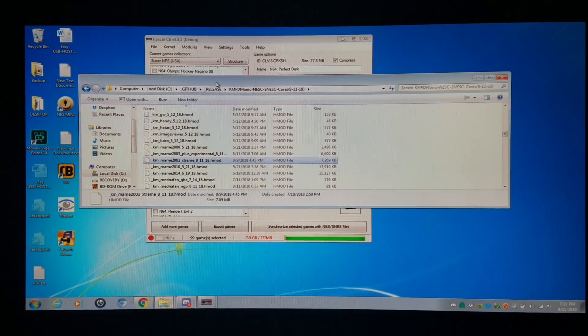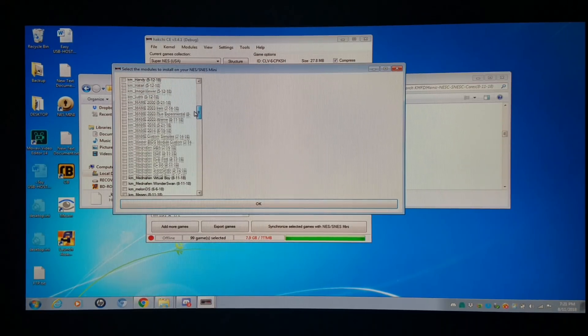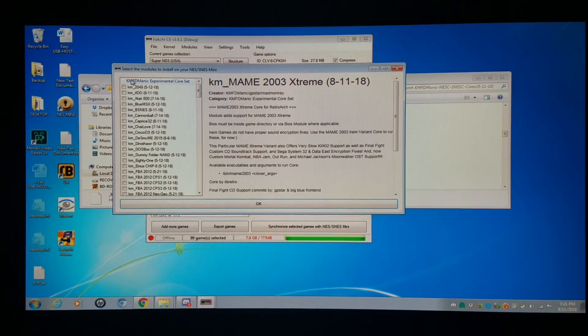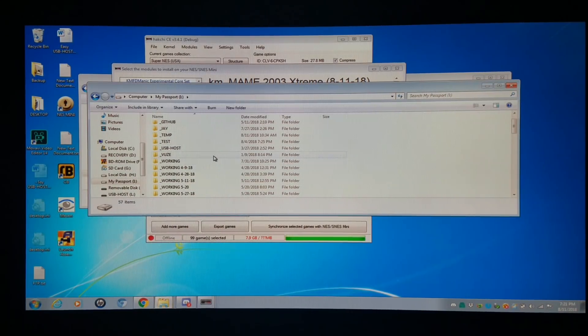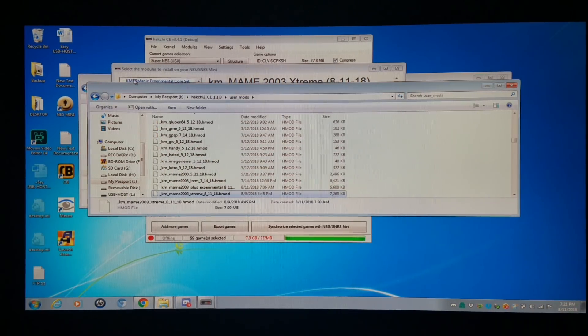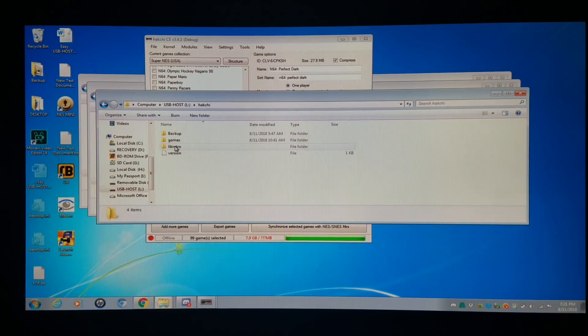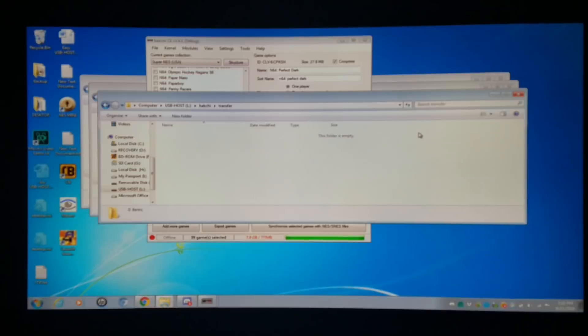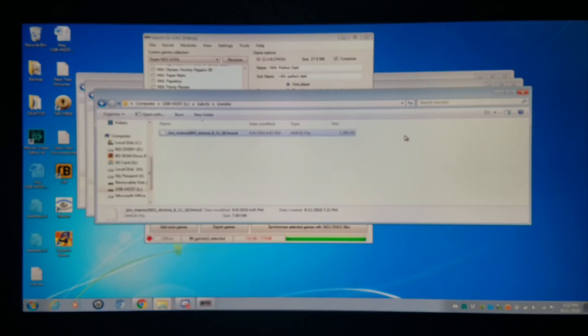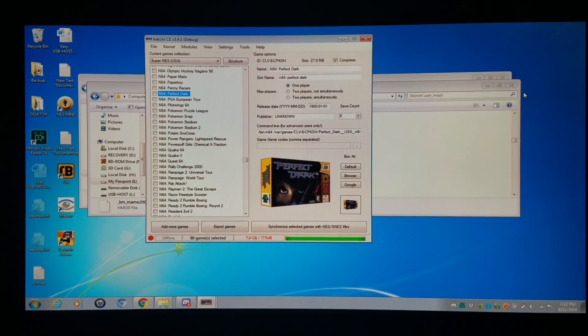I'm going to copy and paste this. You can do the module uninstall right here and install it through there — MAME 2003 Extreme. This will be under the K-Mathematic Experimental Core Set. You just copy all the HMods directly into your Hachi directory. I'm going to do it the USB host way — open up the USB host drive, create a folder called Transfer, copy and paste it. When I power up the system, it's going to install to my NAND or external RetroArch. I prefer to use NAND as much as possible.